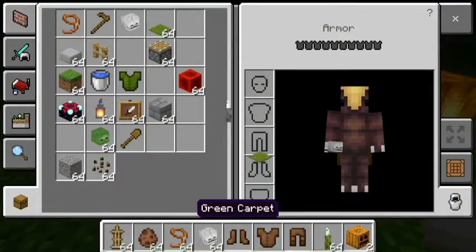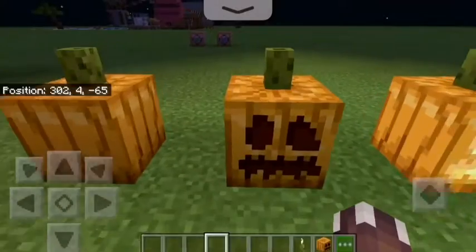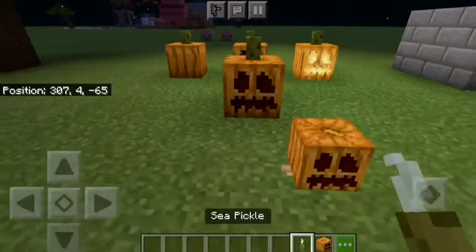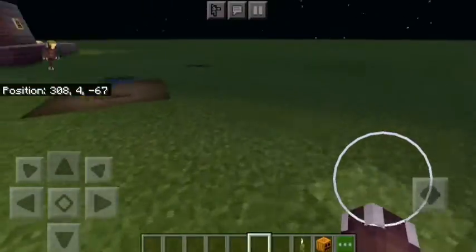For my fourth build there are actually two parts because they're both kind of simple. The first one you literally just need a sea pickle and any pumpkin variant — whether it's a jack-o'-lantern, pumpkin, or carved pumpkin. Simply place the sea pickle on top of the pumpkin and it gives it a stem effect, like part of the vine that's been cut.